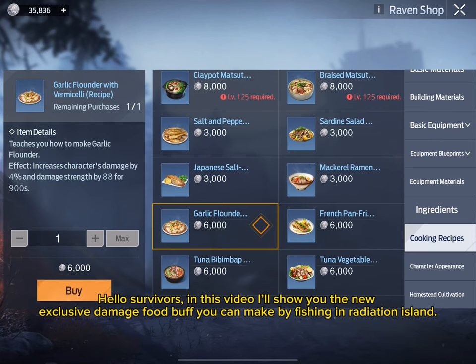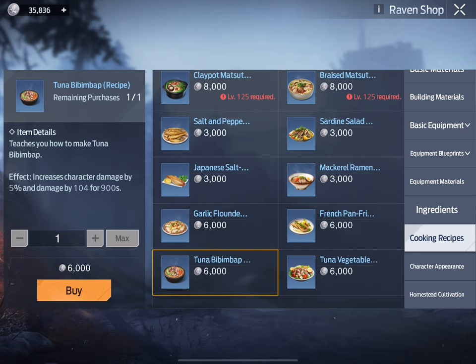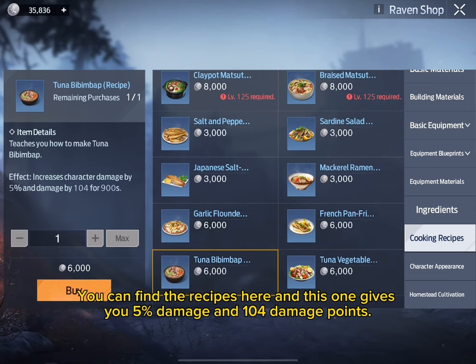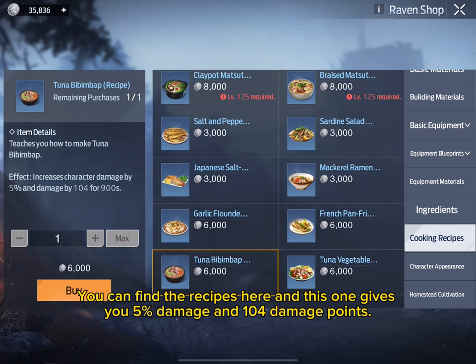Hello Survivors! In this video I'll show you the new exclusive damage food buff you can make by fishing in Radiation Island. You can find the recipes here and this one gives you 5% damage and 104 damage points.